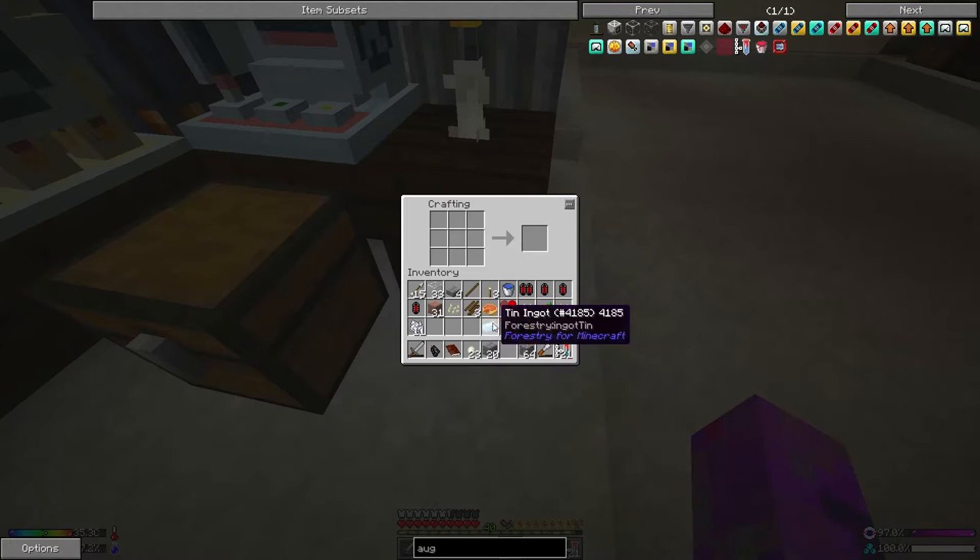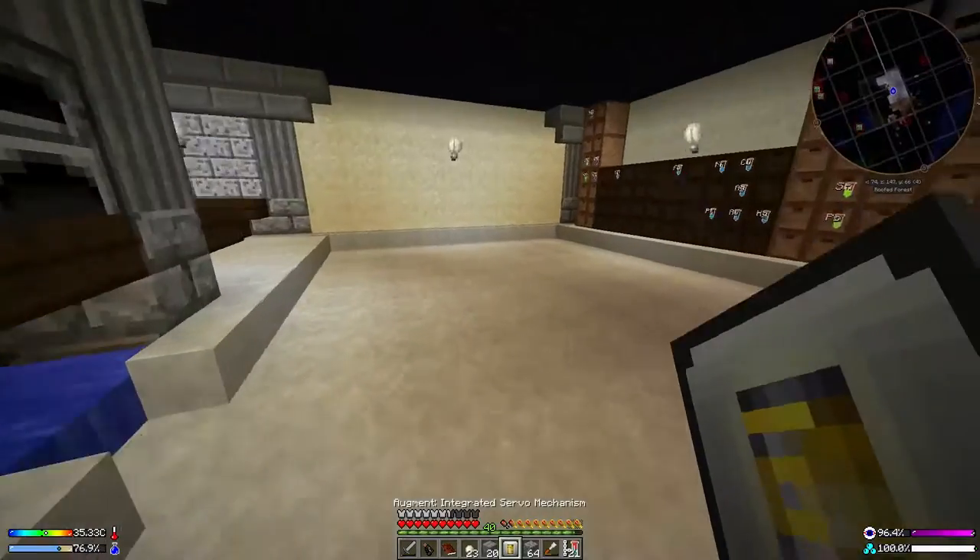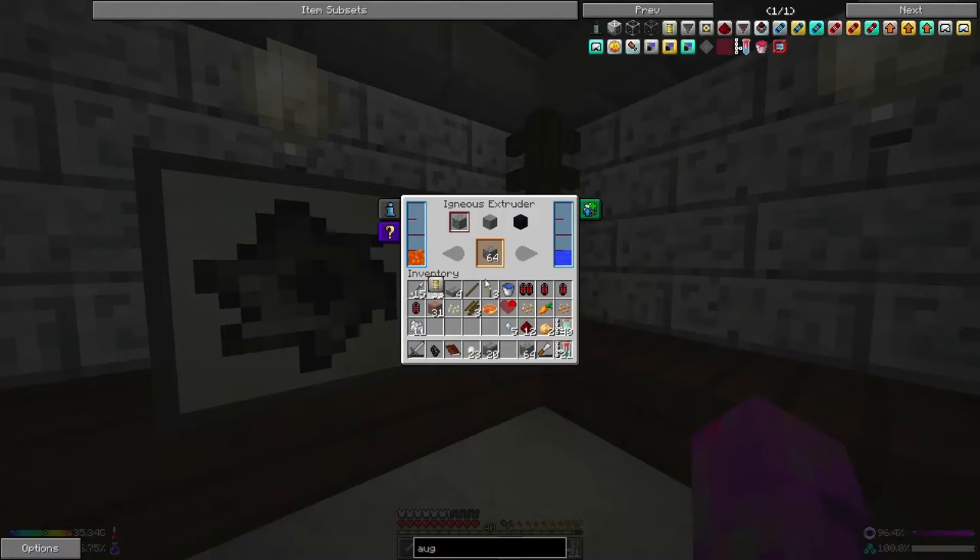Now we need some tin nuggets — this should be easy enough. I think I've got a tin ingot right here, everything kept close to hand. Right, genius augmented summoning — let's run around and pop it in here. Where does this go? Augmentation — okay.